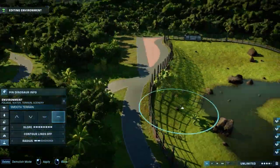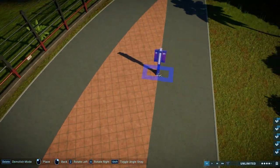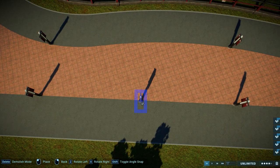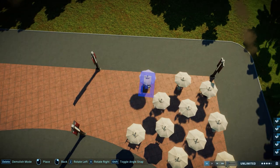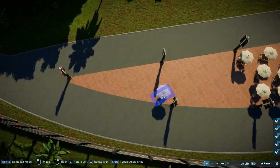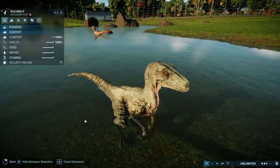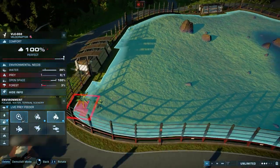When I zoomed out and looked over the park, I noticed it's going to look a lot better if we add one or two more aviaries somewhere more in the middle of the right side for better viewing. We're also probably going to build some kind of hotel area so the guests can have this really cool viewing towards the dinosaurs around them. And we're also probably going to add some kind of monorail or some kind of attraction to provide more fun and entertainment for our guests.